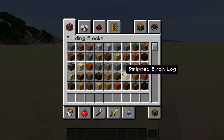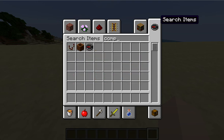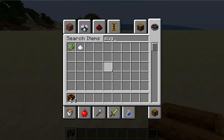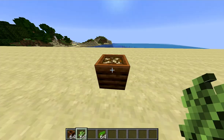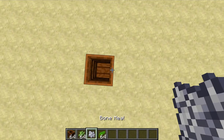A bone meal farm can be done many different ways. But if you get a composter — this is what a composter is — and if you get a type of food, let's say sugarcane or kelp, and then put it in, it pops up and that is a bit of bone meal.